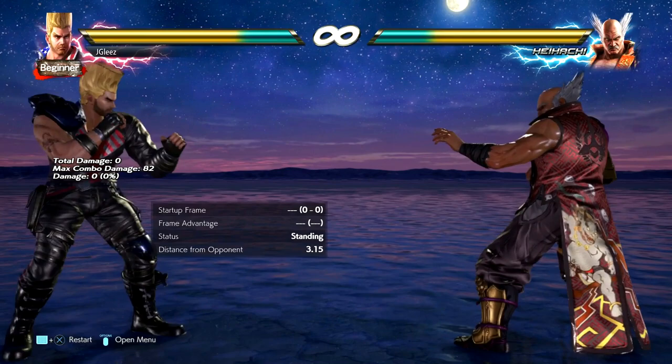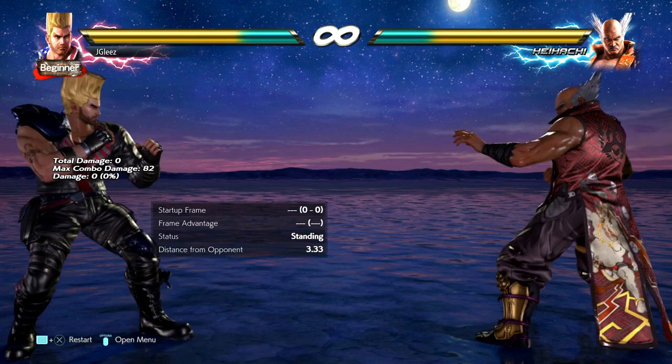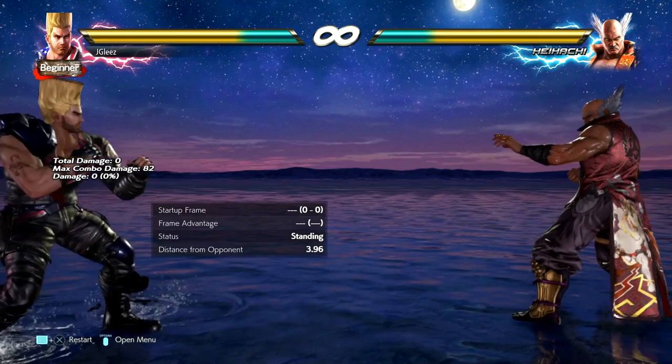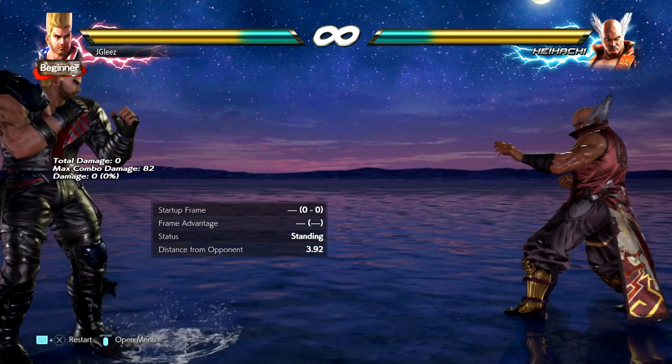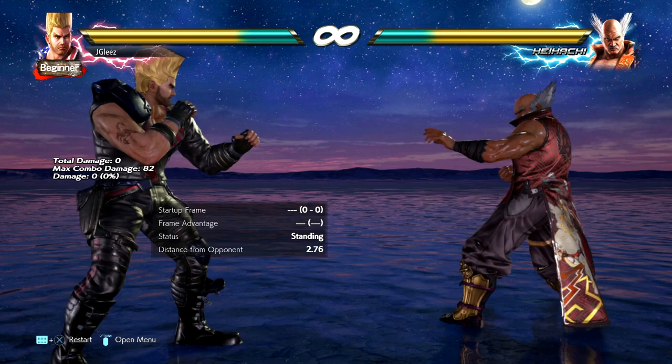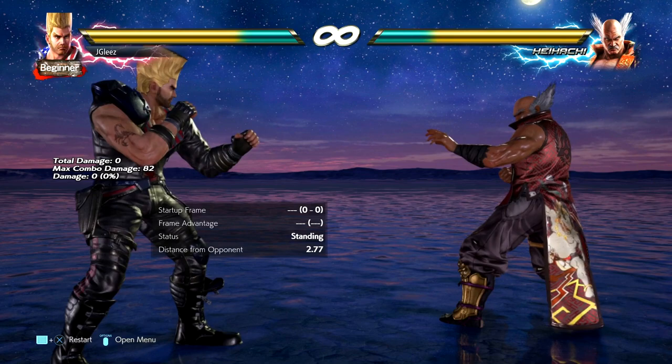So we're going to go over just a basic game plan here. Paul in this game, I think, does best as a zoner and a brawler in your face. What I mean by a zoner is I think he's a very good defensive character — you can bait your opponent into doing shenanigans with your movement and then punish them with the death fist or punish them with the down forward 1. I think those moves are really good. Now, the death fist is negative on block. There is a lot of pushback on it, and some characters can punish it better than others. You have to know your matchups with that.